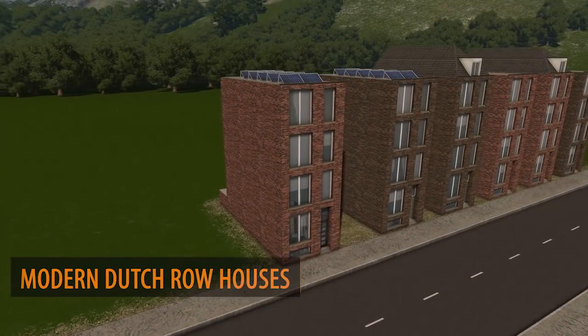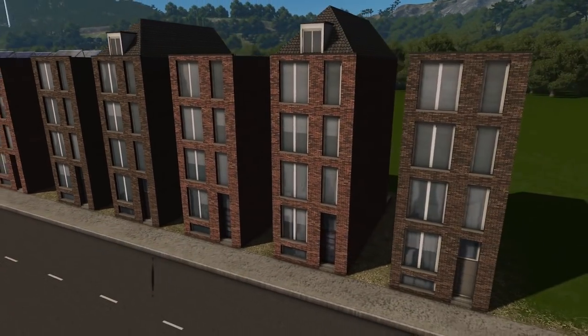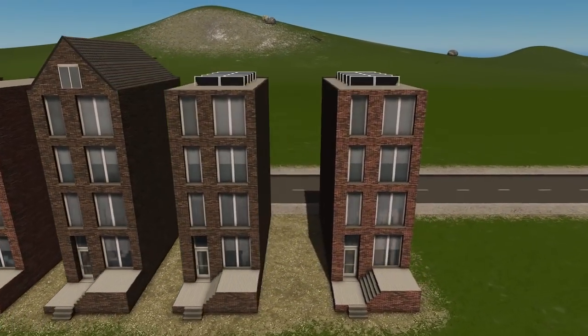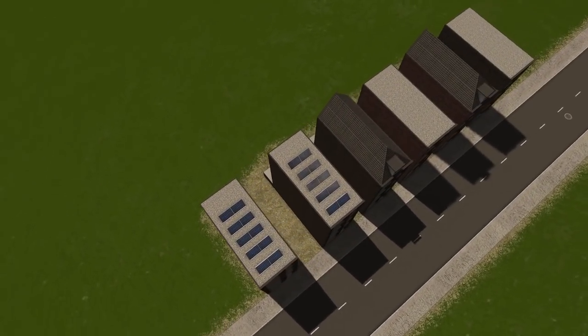Up next we have these beautiful modern Dutch row houses by Drenable. We've also seen some nice generic low rise houses by this creator, and these add to the catalogue which I know someone like Crumbs McGee would certainly like with his current City Skylines series.